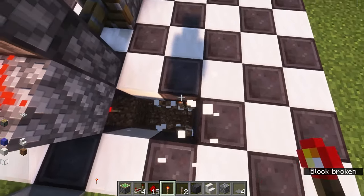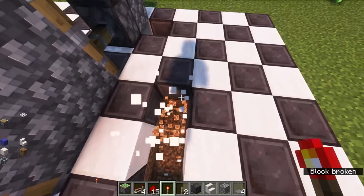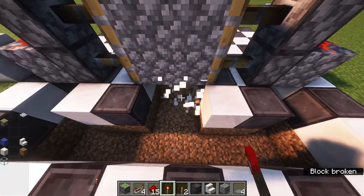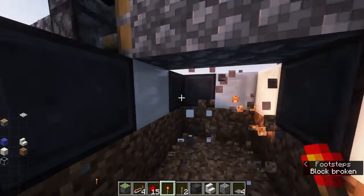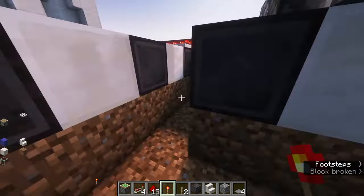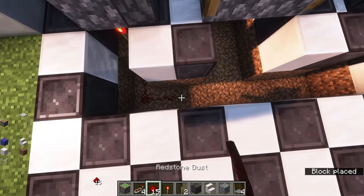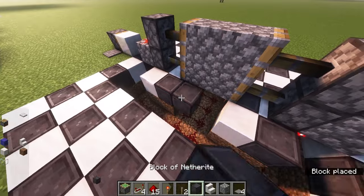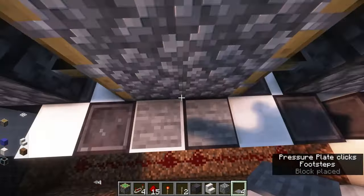All you have to do is just mine a little two block high tunnel all the way directly between each thing, the same for just a little bit underneath here until you're at the other side. Then just place your redstone, and all you need is your pressure plates and this will make it work.